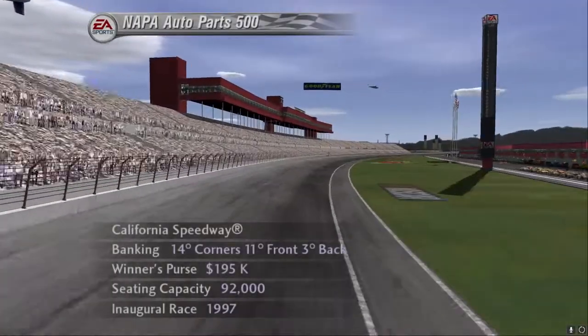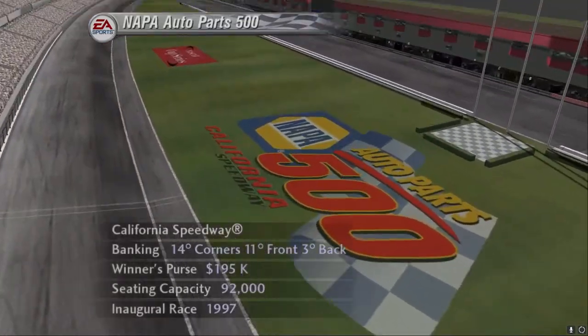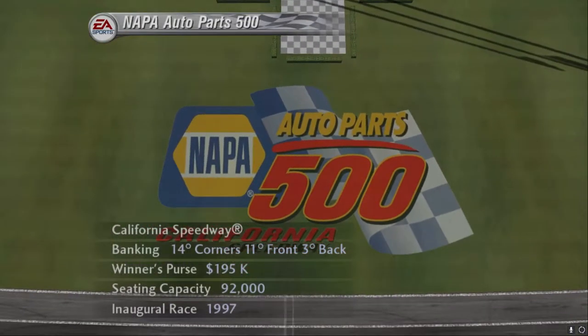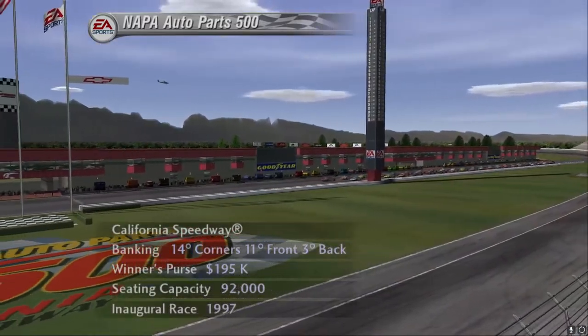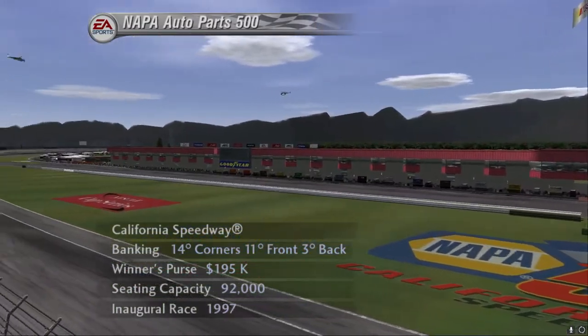Welcome to the sunny Southern California, nestled against the mountains. Just a mile south of historic Route 66, we find California Speedway in Fontana, playing host to over 125,000 race fans and 43 of America's best drivers. Welcome to the Napa Auto Parts 500.